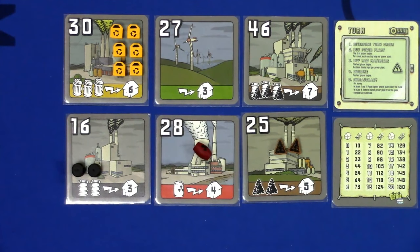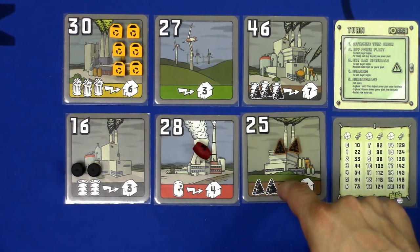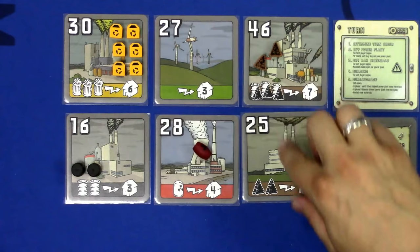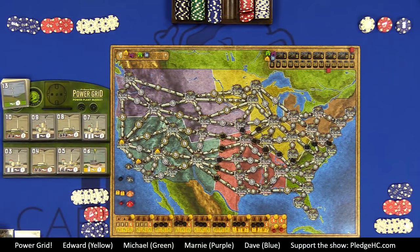You can freely move resources between power plants that support them. When buying a fourth power plant, you might need to discard goods or move them to the new plant. The resource market is partially refilled in the bureaucracy phase; the rate depends on player count and the current phase. Initial refill rates are shown on the d10s on the left side — for uranium, garbage, oil, and coal.